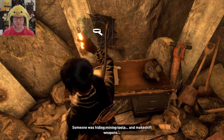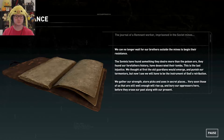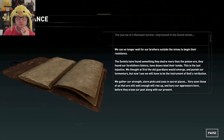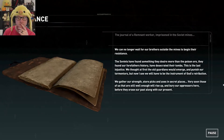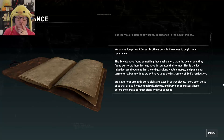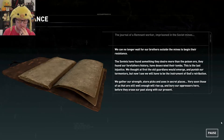Take your time here. Someone was hiding mining tools and makeshift weapons. We can no longer wait for our brothers outside the mines to begin their resistance. The Soviets have found something they desire more than the poison ore — they've found our forefathers' history and have desecrated their tombs. This is the last injustice.